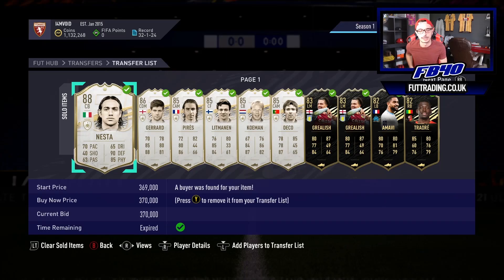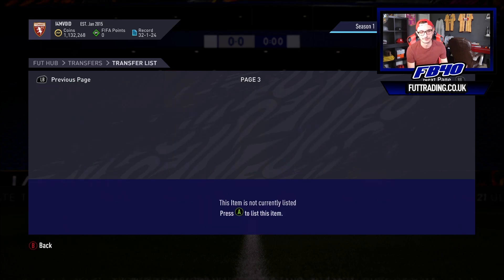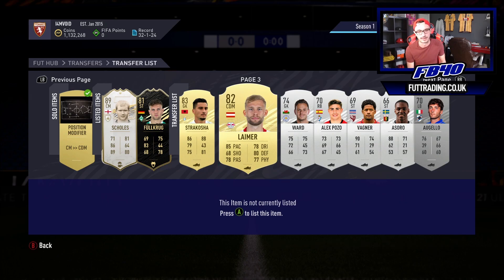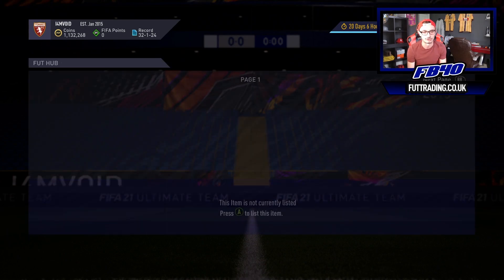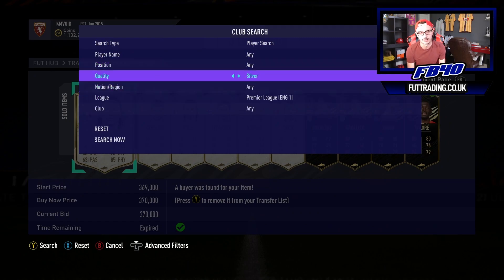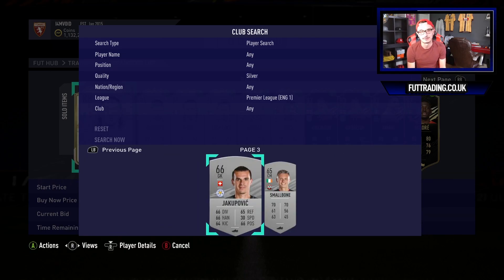The first thing we're going to talk about is investing ready for League SPCs. I'm going to show you my transfer pile — icons, special cards, gold cards with Shadows or Hunters on them, and some silvers. I dabble in everything, and this is why it's important you guys start to do the same. I'm going to show you the Premier League silver quality, and you'll see I've already started stacking up positions that are strong and needed for League SPCs.